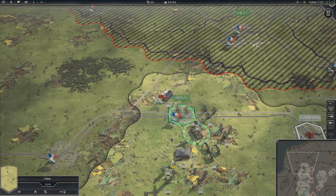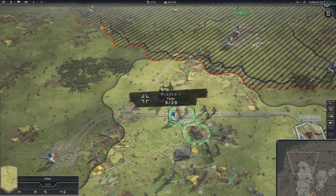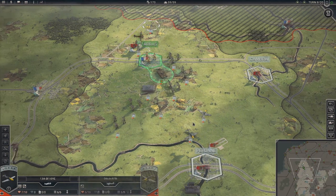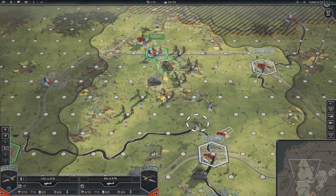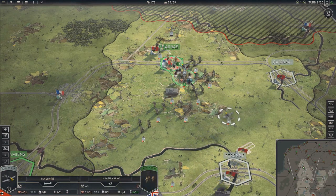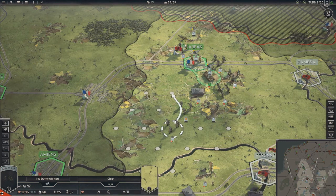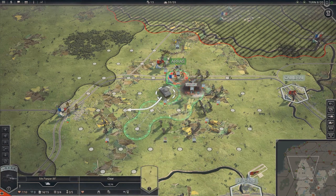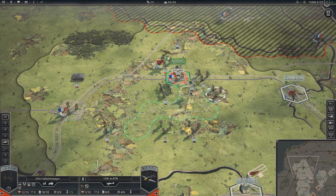We've got an airfield down south I want to deal with as well - got that bomber that keeps coming out. That's a heavy bomber, I think. Some dogfighting here. I forget which one has the hero. Bomb this guy. Reinforce. Just maintain that encirclement.